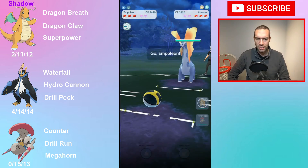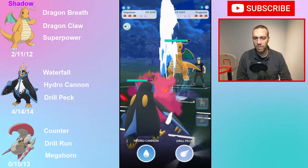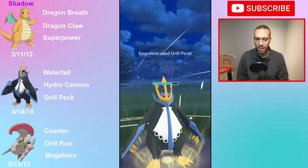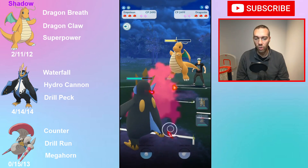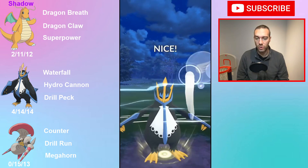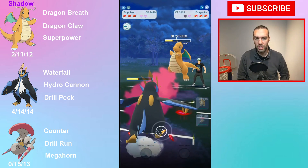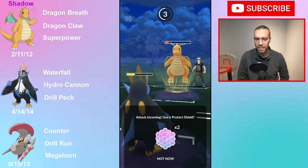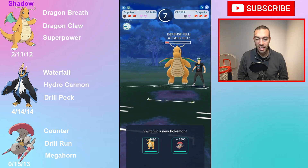Let's get into some of the battles. Terrible lead — Empoleon is a safe swap. You essentially need to come in with Empoleon as a safe swap because you cannot come in with Escav and have Dragonite or Charizard come out, because then you are just absolutely dead. Empoleon — not super bulky — but heavy-hitting enough with Waterfall even resisted, and Drill Peck as a nice cover move.